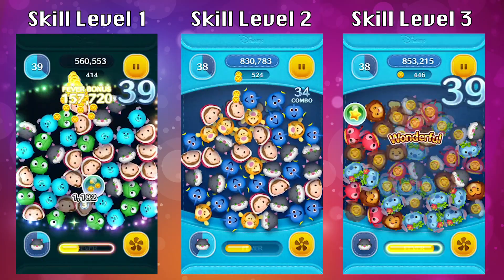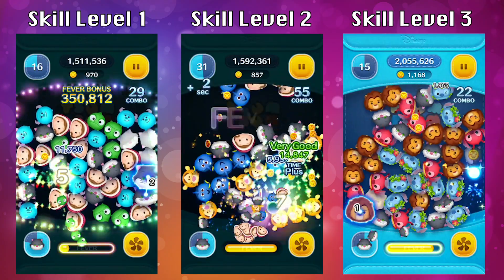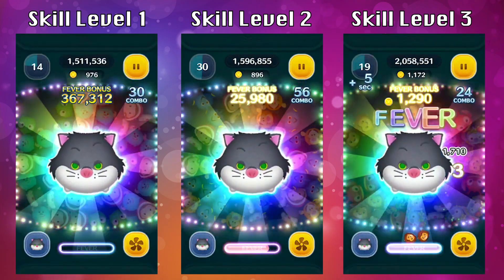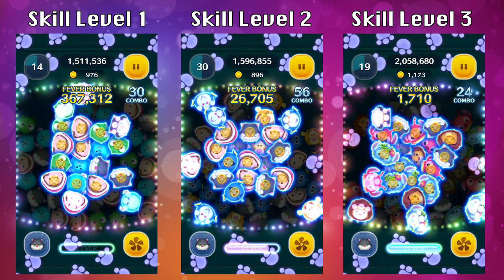Let's focus in on how the ability actually works. I'm going to activate Lucifer's ability at the same time across skill levels so you can see a side-by-side comparison. He will jump to the center of the area and then a bunch of zooms get cleared in the middle. The random zooms that get cleared sometimes appear off the screen but still count towards the final chain amount.